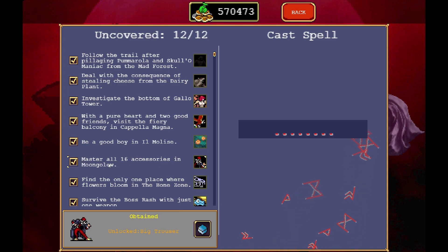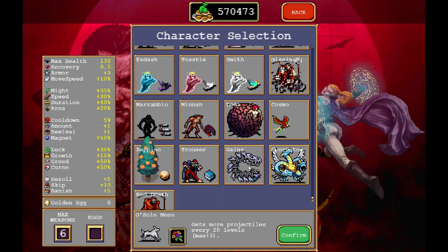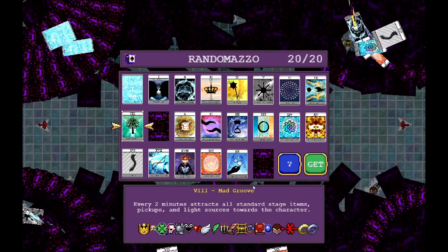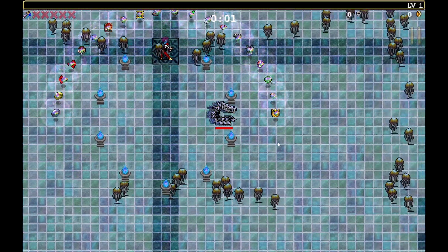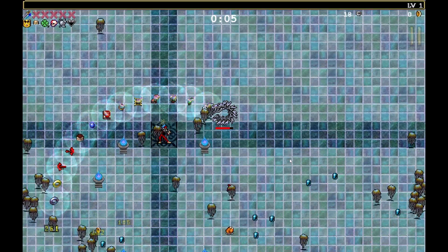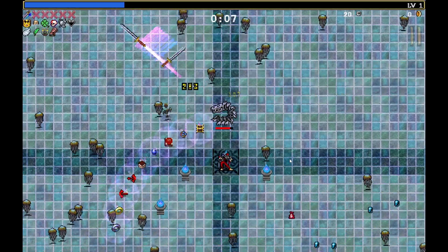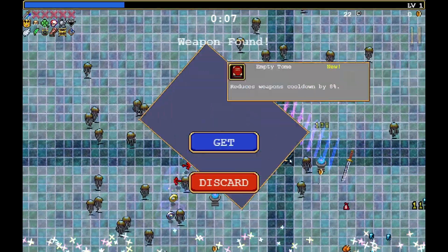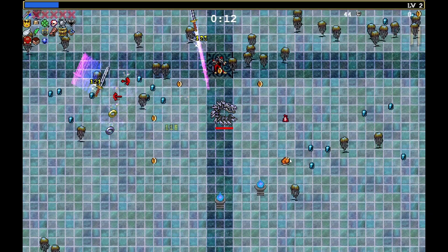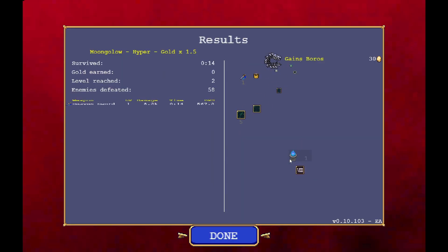The other secret is to master all 16 accessories in Moonglow. The best way everyone's doing it now is taking Gains — you can activate eggs, Limebreak, and Arcanas again. Go to Moonglow and the first thing you're going to do is grab Mad Groove. Grab every single one of the accessories and level them all up to max level. Once you've maxed them all, go to Options and Quit. You'll hear a noise on screen confirming you've unlocked the new character.